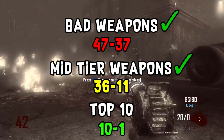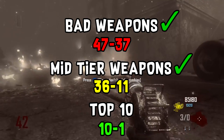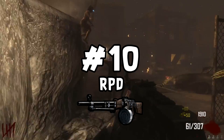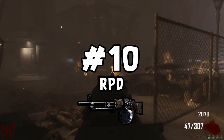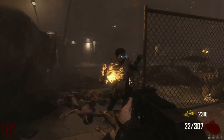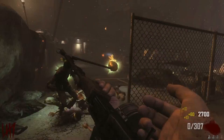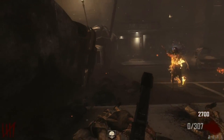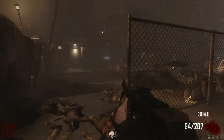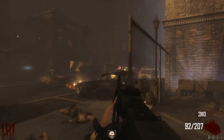That wraps up our mid-range weapons, and now we're moving into the top 10 — the best box weapons within Black Ops 2 Zombies. In the number 10 spot we have the RPD. It's not on MOB or Origins, so Blundell's maps don't have it, but every other map in BO2 does. The RPD is an amazing weapon — non-PAPed it's super reliable, great for points, and effective. Pack-a-Punched you have tons of ammo and it's effective up until round 30 and beyond. It's everything you want from an LMG in Zombies.